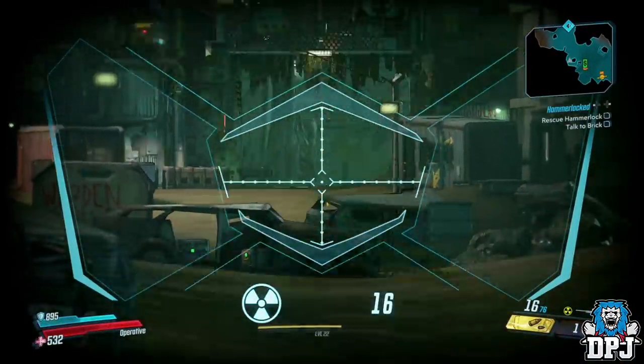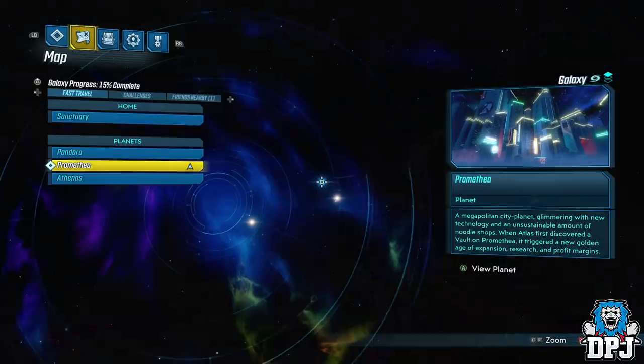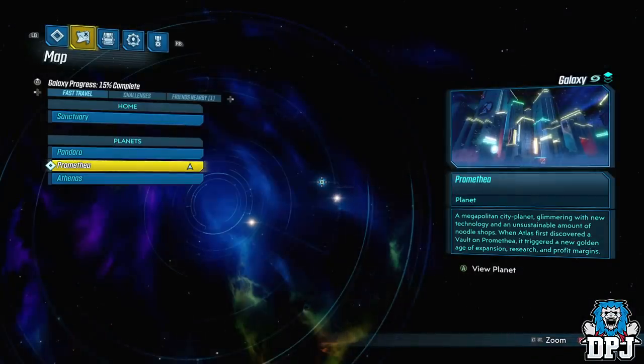The location to find these pair is on Promethea within the electricity area. I'll spawn in here and take the route I take.